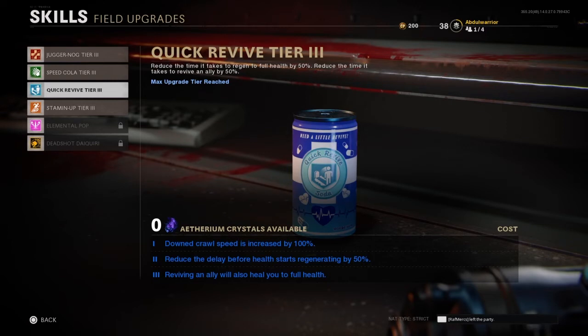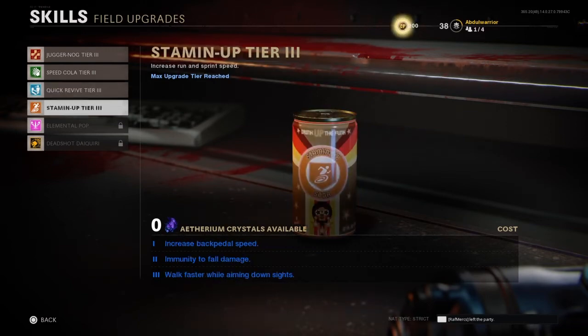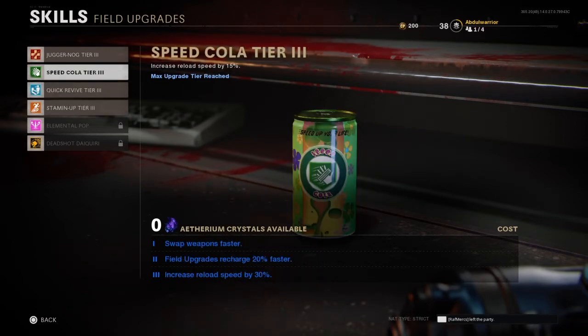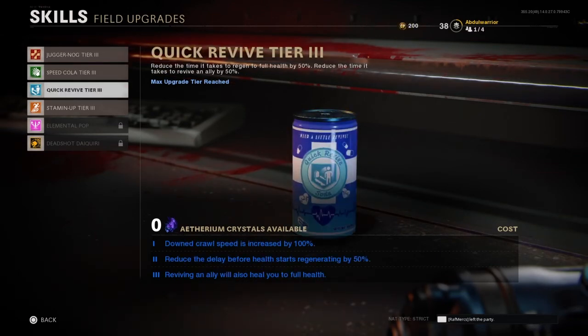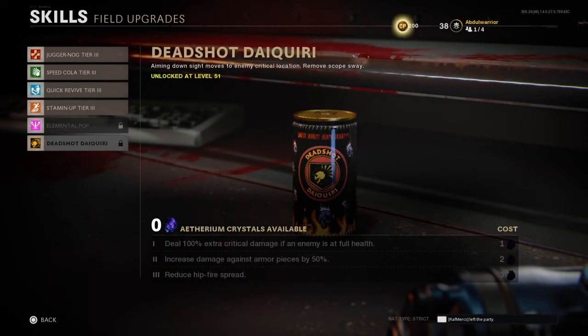After that is Juggernaut. Juggernaut increases your health and reduces status effects on you — like when toxic gas from the Megatons hits you, or hounds. It reduces those status effects and also helps you regenerate armor faster from the armor plates that drop on the ground when you kill enemies.